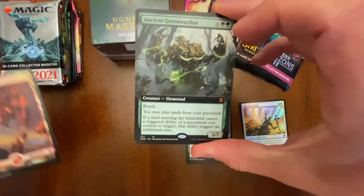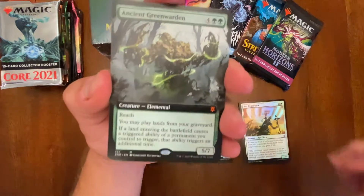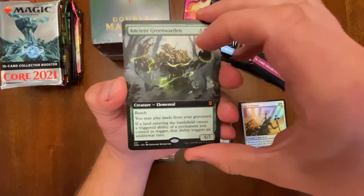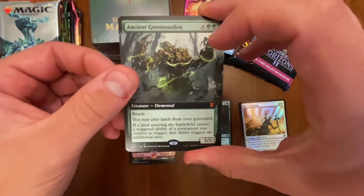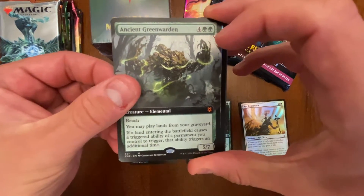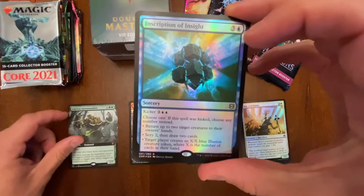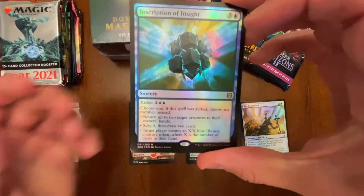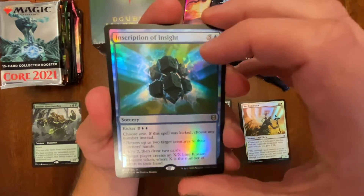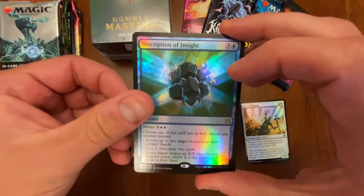We got a Mythic here — Ancient Green Warden. We'll definitely take that, very nice. We got an Extended Mythic. Definitely no foil action here, so it's gonna stay flat. Let's get some more crazies, make this like a bomb pack, because from my experience opening these packs, some packs are just bomb packs, and the fact that we got a Mythic, there's a higher probability this is a bomb pack.